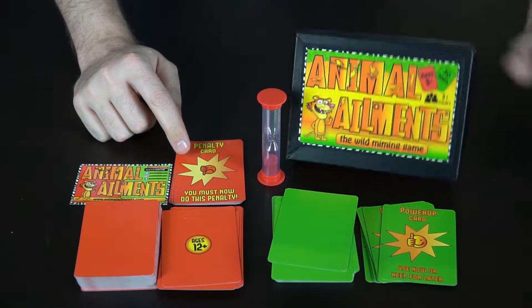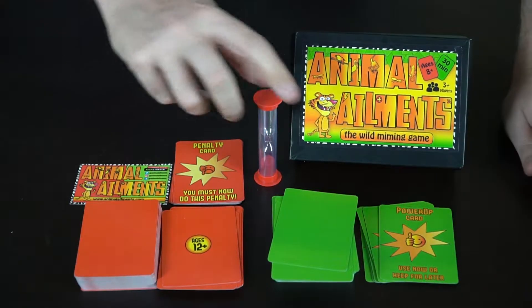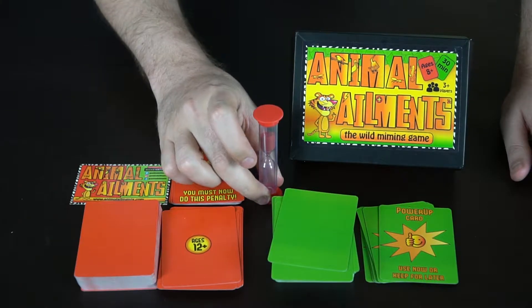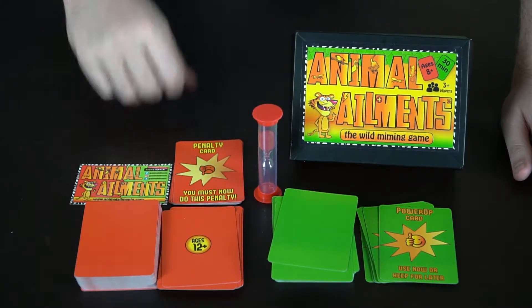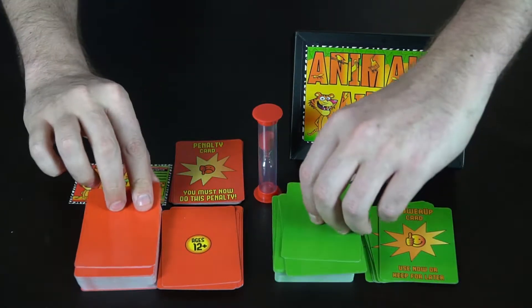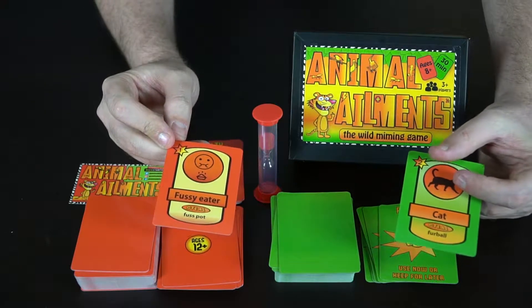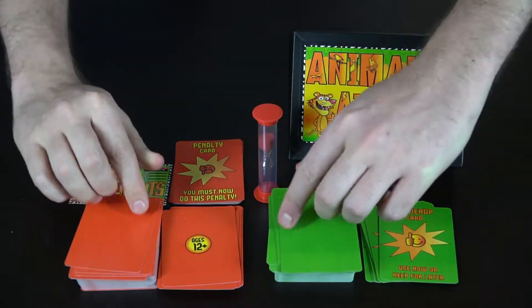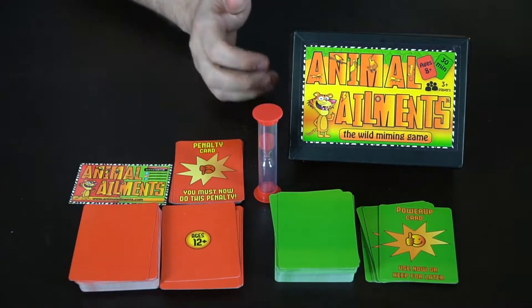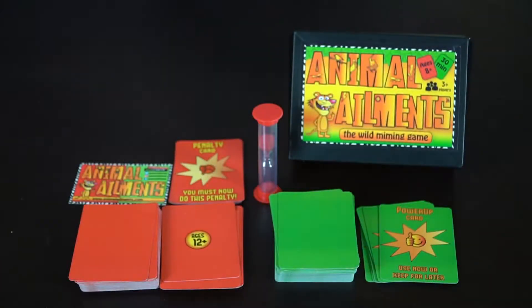In the red deck there are also penalty cards — some you must use immediately, some you can save for later. Here is the timer: on everybody's turn you flip it over, and when it runs out, your turn ends. The backs of the cards show point totals — this one is worth one and this one is two — which get handed out to the guesser and the mimer. That's everything included in the game, along with the box and a rulebook.